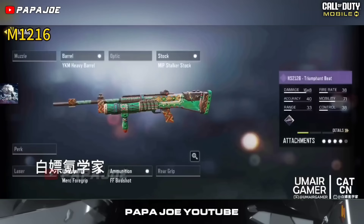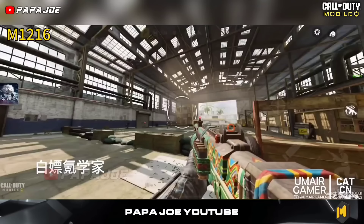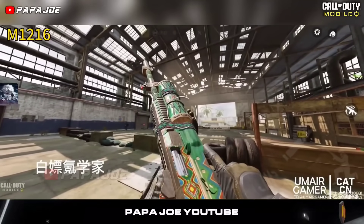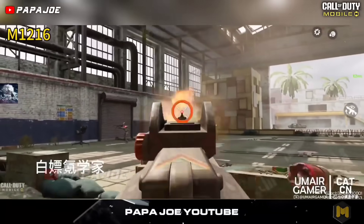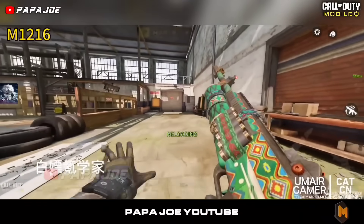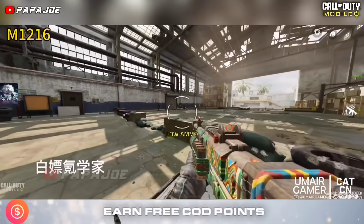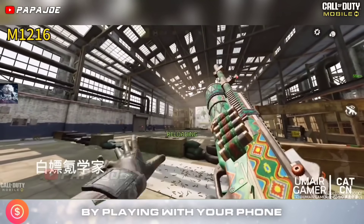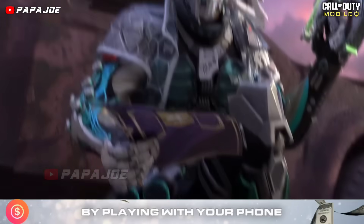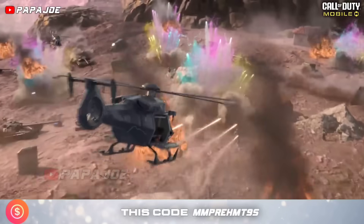The last weapon skin we will definitely get in the Season 10 Battle Pass is this new Epic skin for the HS2126 shotgun called Triumphant Beat. The green design of the skin is good but I personally don't like it that much. The Iron Sight of the new shotgun skin is not exceptional. Feel free to write me in the comments which BP skin you like the most.